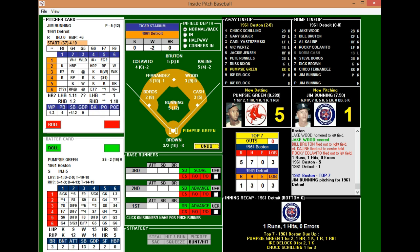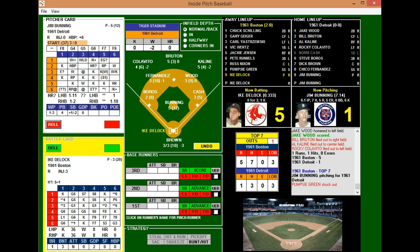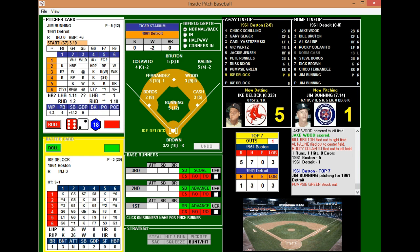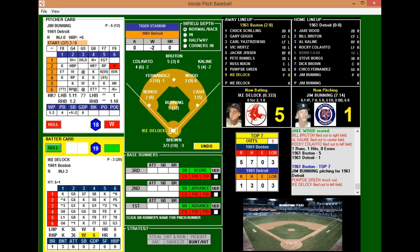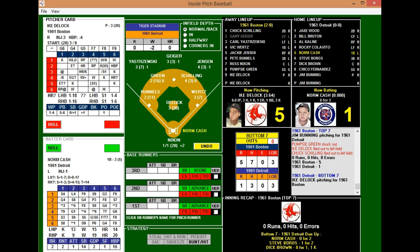Seventh inning — Bunning faces Green, DeLock, and Schilling. He strikes out Green for out one. DeLock has a lot left in the tank, so he'll hit for himself — he's 0-for-2 with a strikeout and flies out to Colavito for out two. Schilling, the top of the order, flies out to Colavito again to end the inning. Red Sox still up 5-1 heading to the seventh inning stretch at Tiger Stadium.